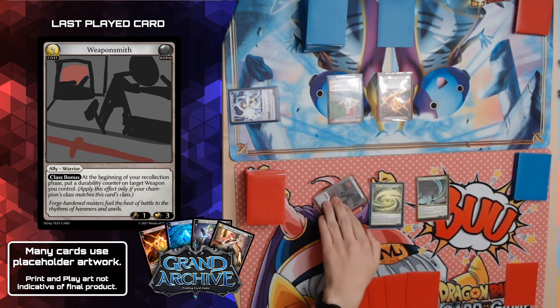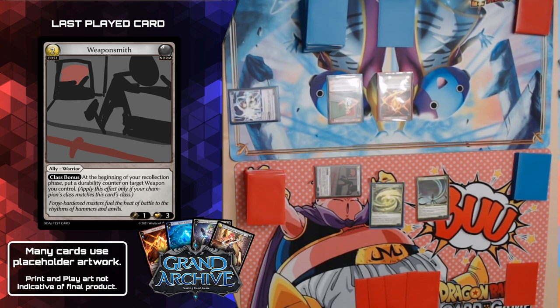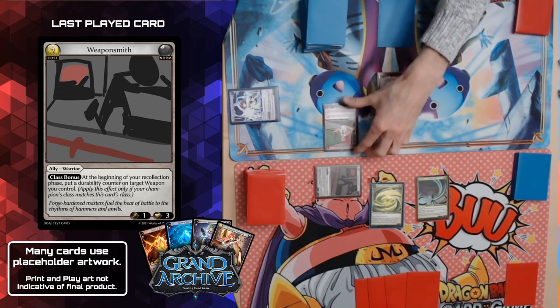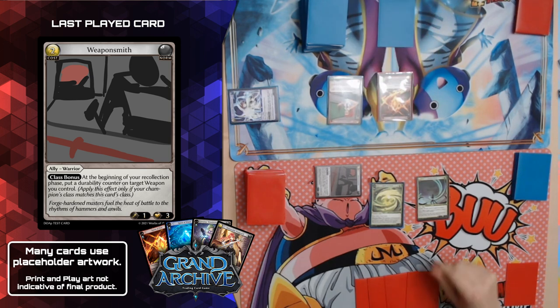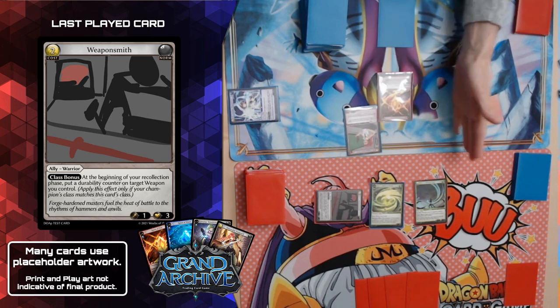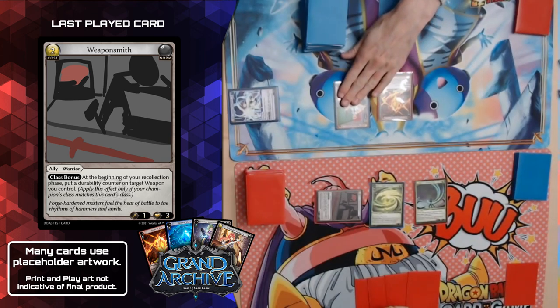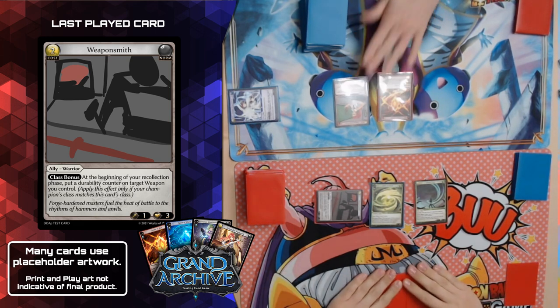Dream Fairy also has a death trigger: when Dream Fairy dies, each opponent puts the top card of their deck into their memory. So I'm temporarily pulling a memory away from you. I'll also play Weaponsmith — with a class bonus at the beginning of the recollection phase, put a durability counter on a target weapon I control. No weapons yet though. I do have Interceptor — she's got zero attack but three toughness. I will attack for one at Spirit of Fire, and I'll have Impassioned Tutor intercept that.